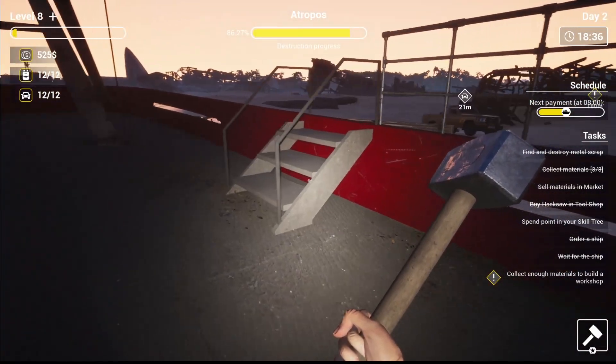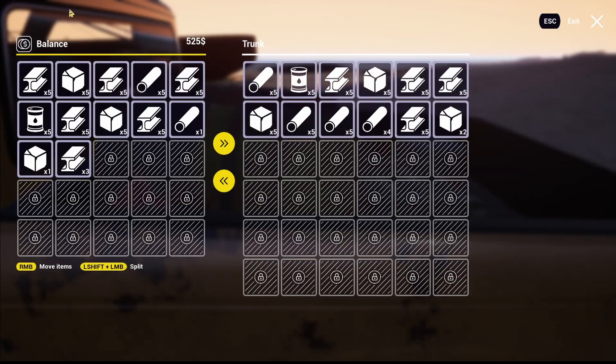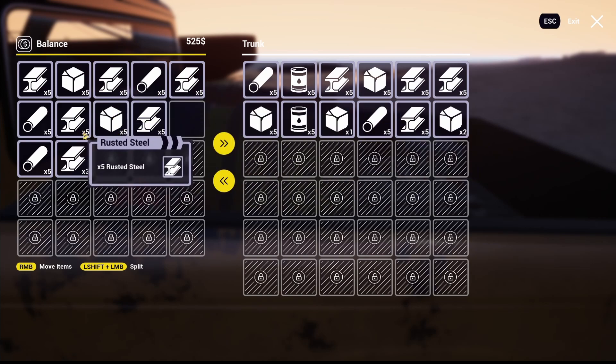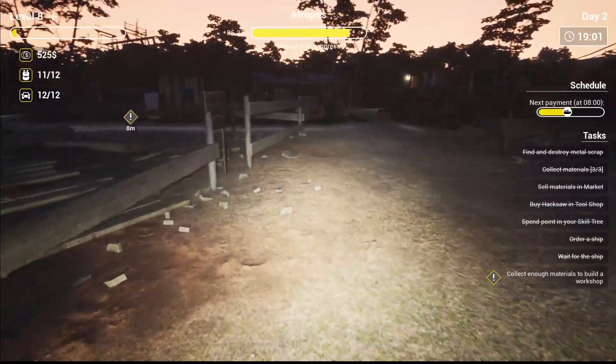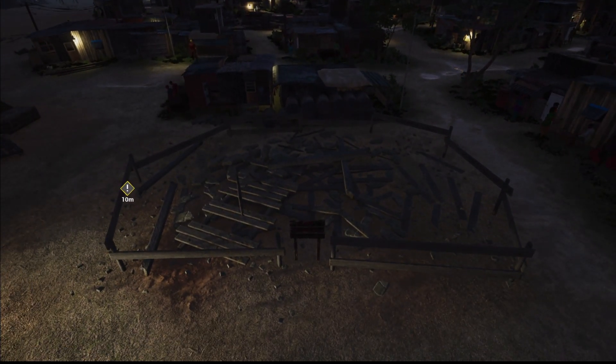That's about it for this one. Let's get over here and build the workshop first. We're going to need 10 copper and 15 rusted steel — we've got enough. Let's swap that over for more copper to get to 10 — and that rusted steel gives us the 15 we need. There's enough now — let's build it and see how we go!